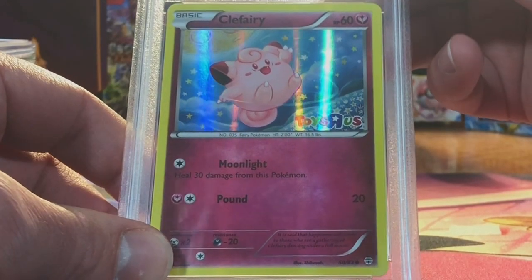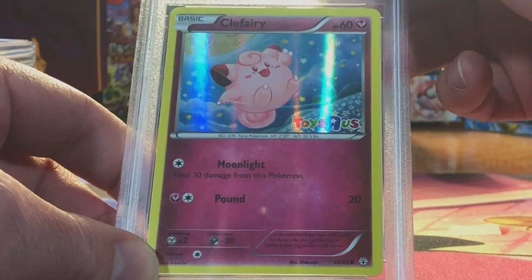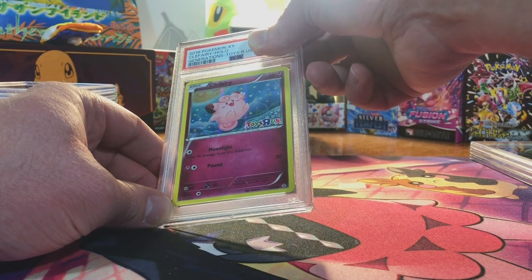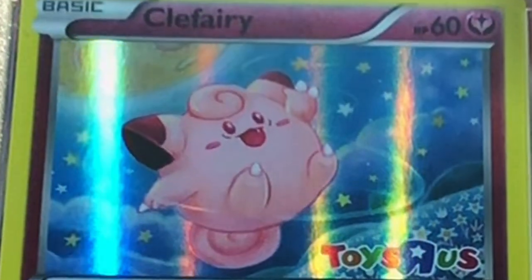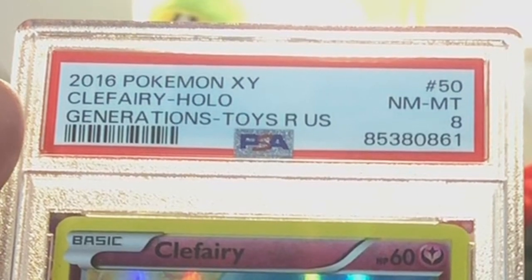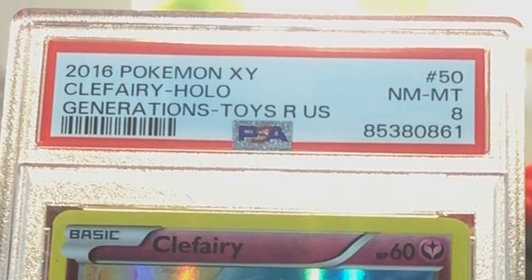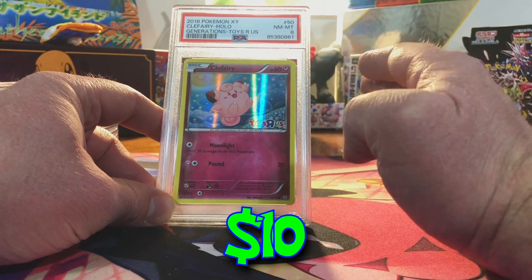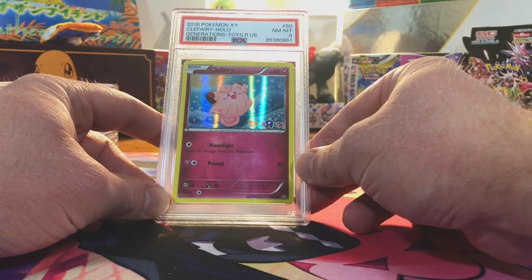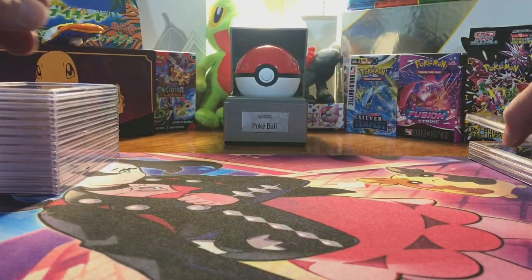The Clefairy Toys R Us Holo Promo from Generations. I see nothing wrong here, so maybe a few scratches. I'll guess a 9 to be safe. We got the 8 — that is fine. So far we're doing good, getting 8s, 9s, and 10s. That's our sweet spot.